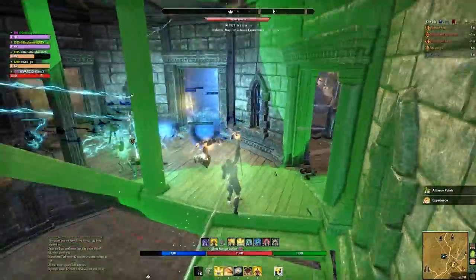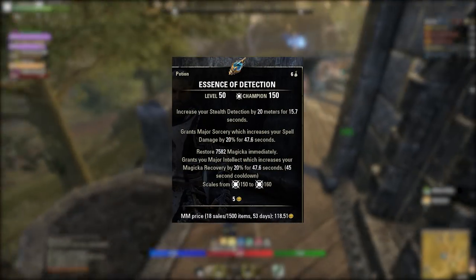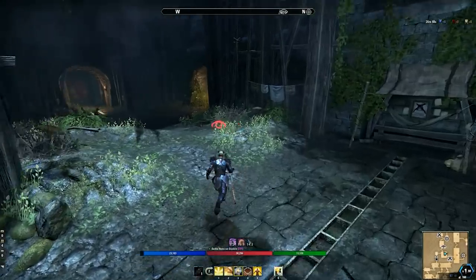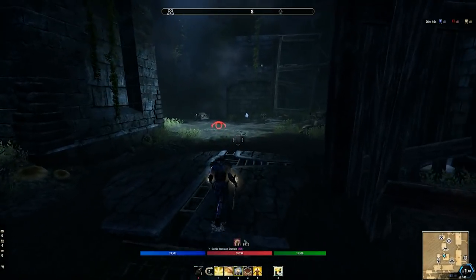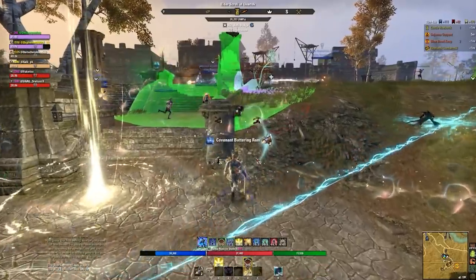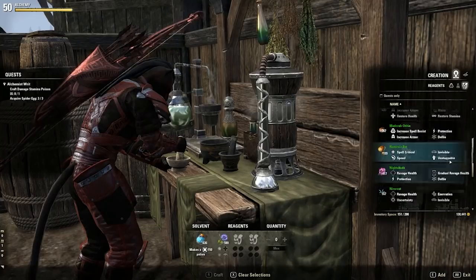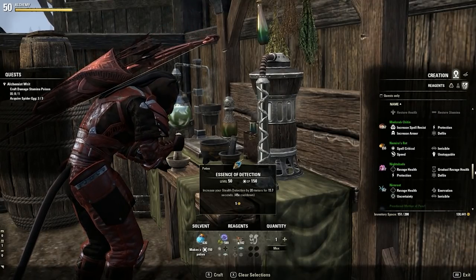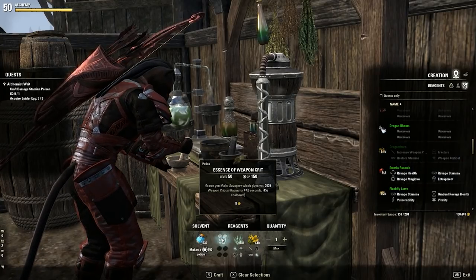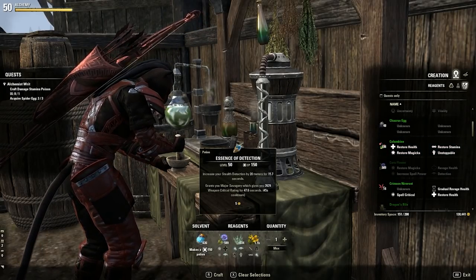My builds typically favor Camouflage Hunter and Radiant Mage Light for the crit bonus and on-demand detection. Consumables are next — detect potions are a must. They have a massive radius and much longer detection duration than skills. You'll see a red circle above your head. Make sure your character maxes out the Medicinal Use passive in Alchemy with three skill points to increase duration. For magicka users, use Cornflower, Torchbug, and Lady's Smock; for stamina, Cornflower, Wormwood, and Dragon Thorn for detection plus weapon critical.